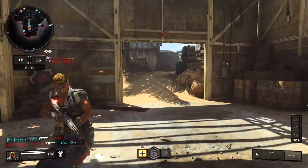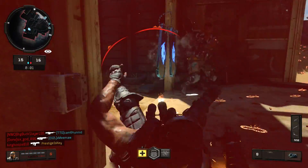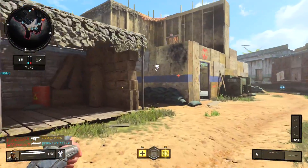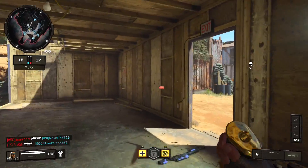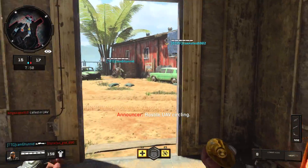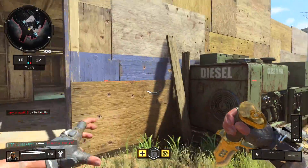For my perk three slot, I like to use ghost because you're going to constantly be running, and tracker. Tracker is really useful when you're knifing because you'll be able to quite literally stalk and kill anybody that's running from you. Plus this will allow you to get easier backstabber medals when we come to that specific point.